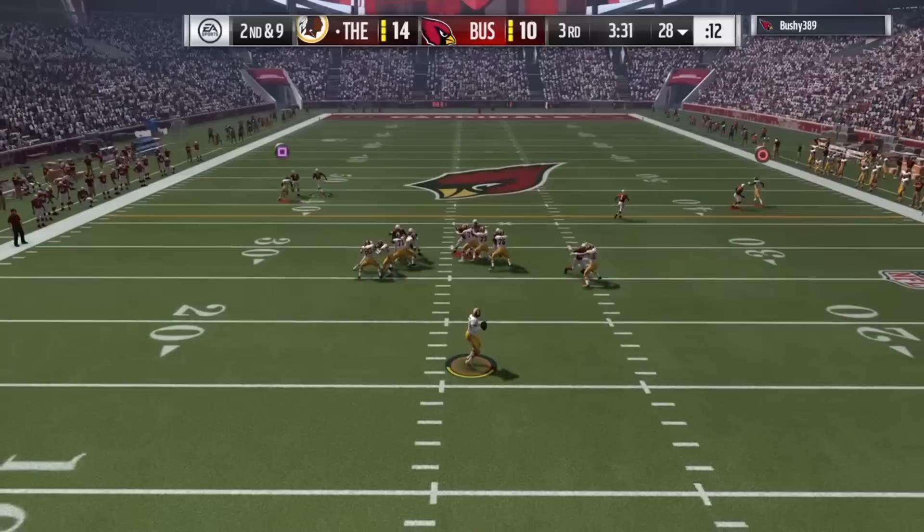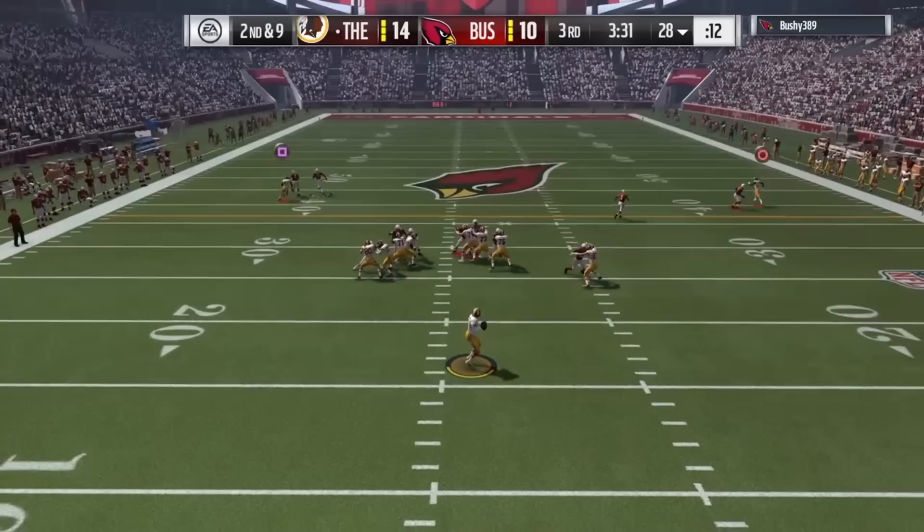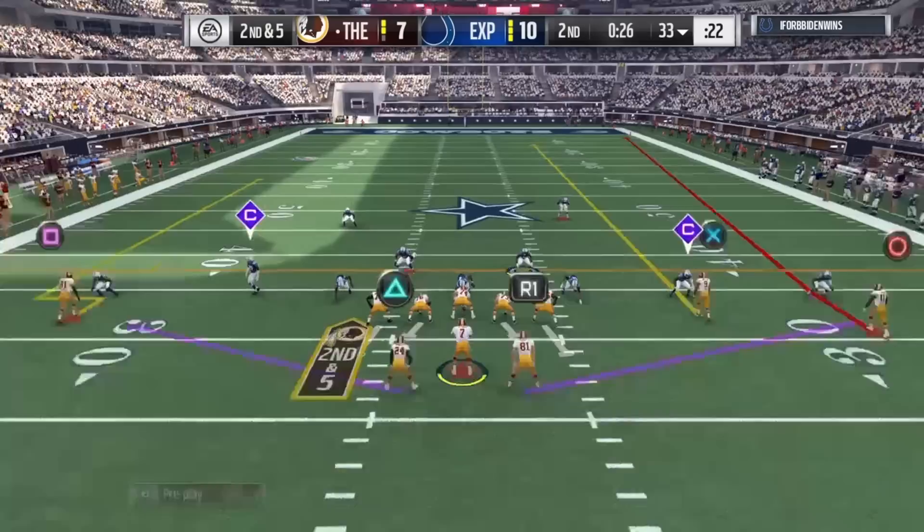As long as the DB is shorter than him, he has a very good chance of coming down with it. You're going to see some of these spec catches come in clips — he has the height advantage, catch-in-traffic, and jump advantage over most DBs, and that's going to ring true when you try to bring the ball in with the aggressive catch and the spec catch.